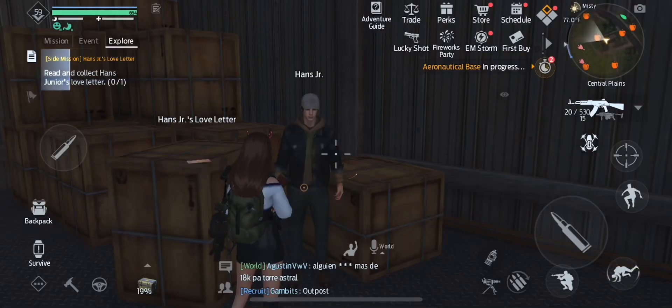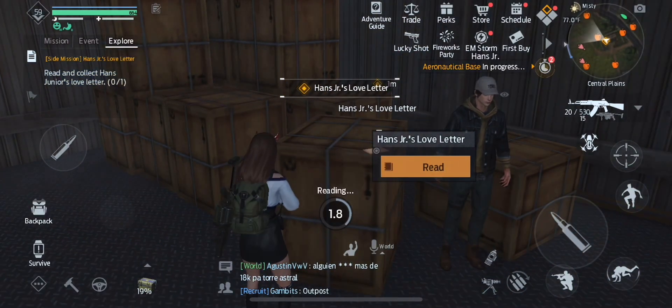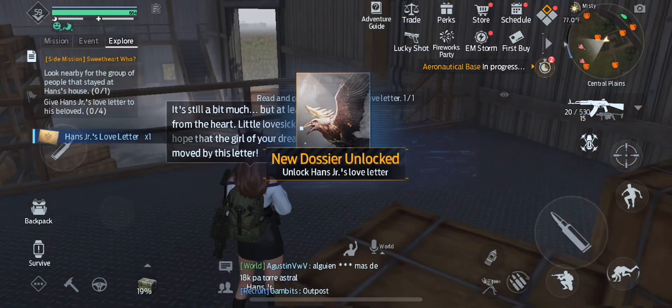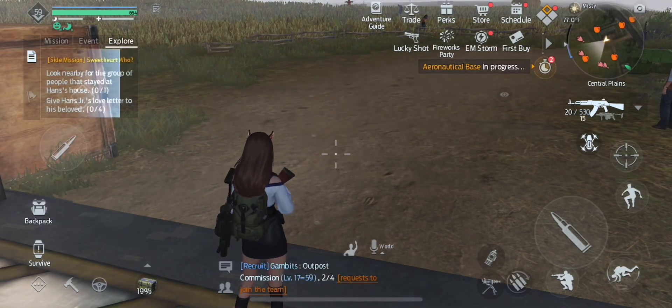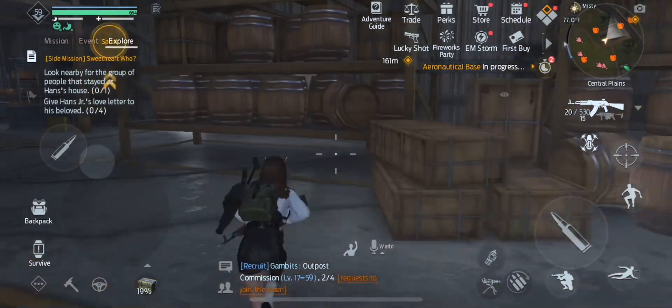Click Worried Hans Jr., and then there's going to be a pretty long cutscene. Then tap Read on Hans Jr.'s love letter. I'm going to skip the length of the letters because it takes too long. If you want to see them, though, you could just pause the video and read them more thoroughly.